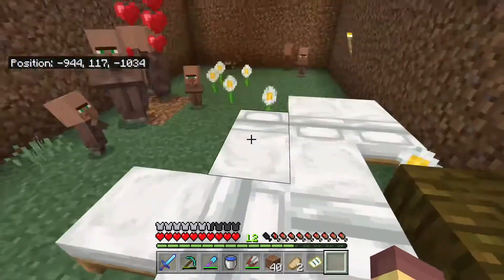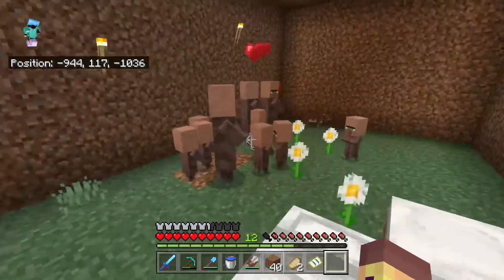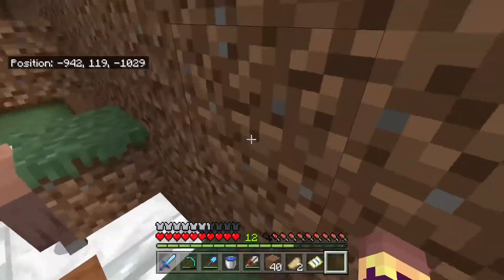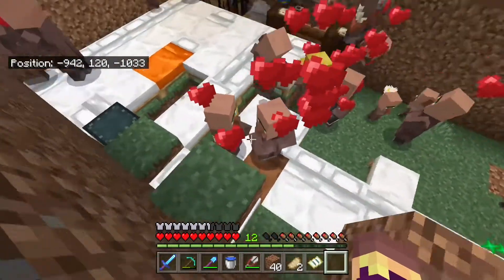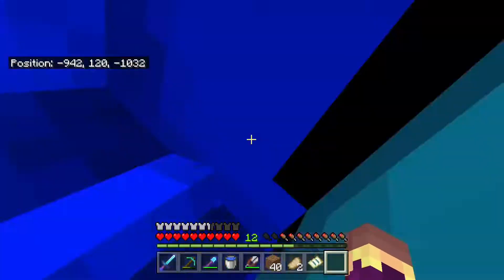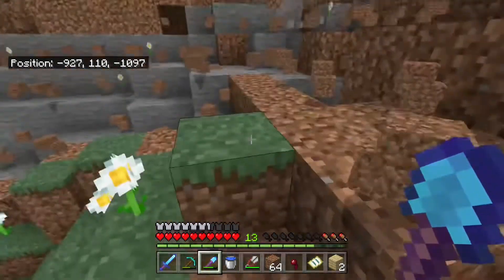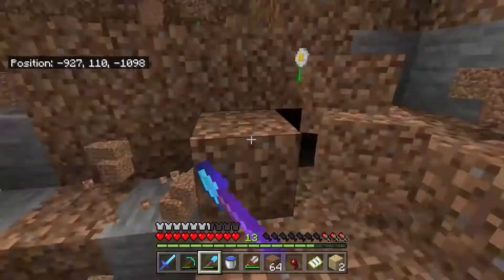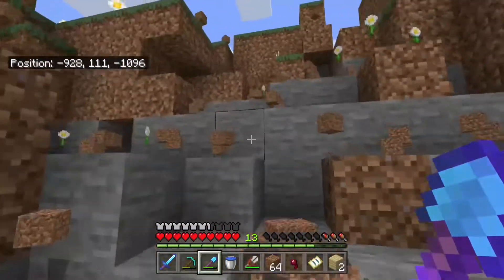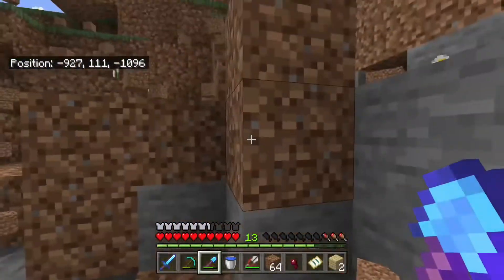Now we need to build an iron farm, because that's another way of getting rich. Our cult of villagers is getting massive, but we still need more for an iron farm. We're going to do some villager stuff, then it'll be iron farm time. I'm really starting to like these guys. We're starting to mine out the area which the iron farm is going to be in — a big hole in the ground with an iron farm in it, because why not? There was already a big ditch here, so we're just mining it out. This could take some time.